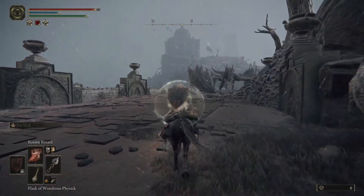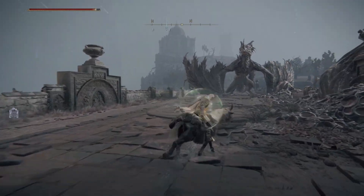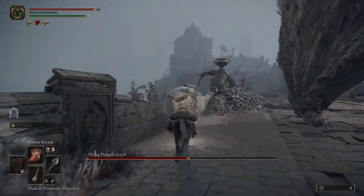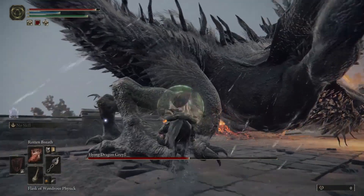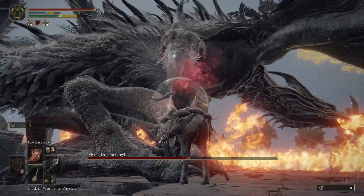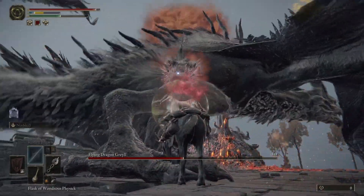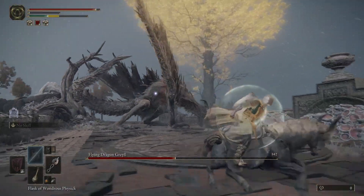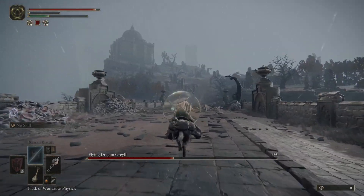Wait for the scarlet rot to take as much health from him as possible. You can also try to lure him closer to where you are — he won't go further than the bridge, so you're safe behind this rock. The closer he is, the easier it is to reach him and apply scarlet rot again.